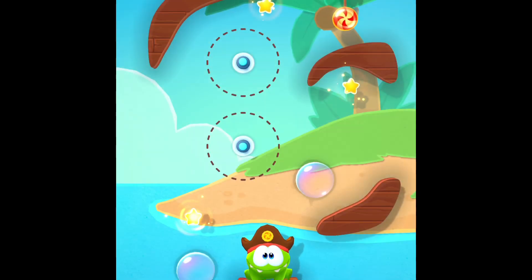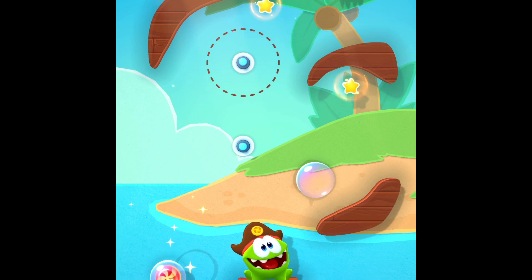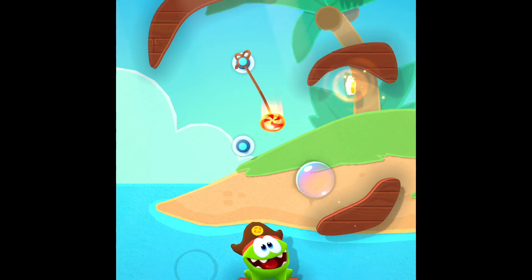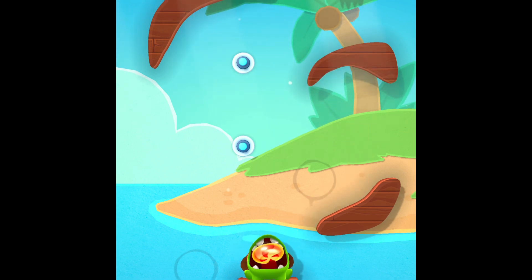Okay, we messed up. What you need to do is let it swing, go onto that bubble — that bubble will make it go all the way up here — and then pop it after you get that star. Cut the rope, let it go onto that one, and then pop it. There you go. Perfect.